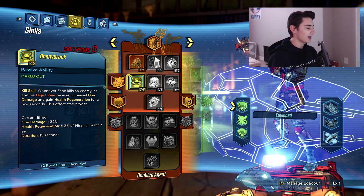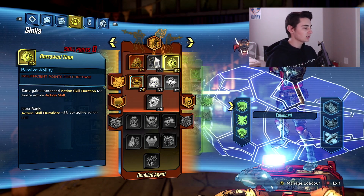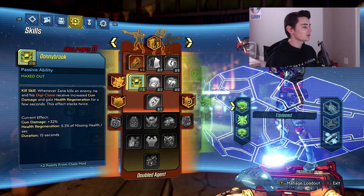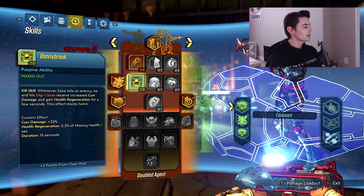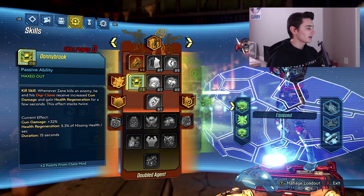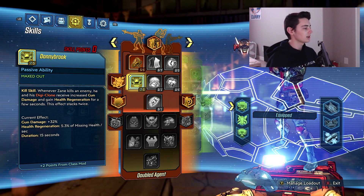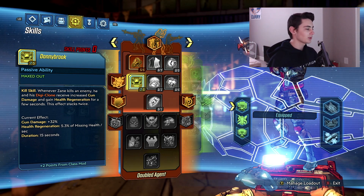First we're going over the skill tree and what perks you'll want to spec into. Starting with the Doubled Agent skill tree — you're not going to be doing a whole lot here. Max out Donny Brook: it's a kill skill where whenever Zane kills an enemy, he and his Digi-Clone receive increased gun damage and health regeneration for a few seconds. This effect stacks twice, giving great gun damage and health gen every kill.